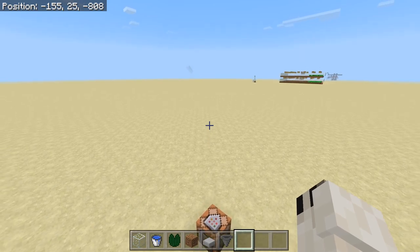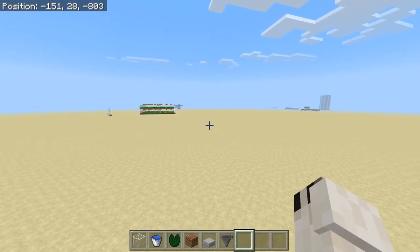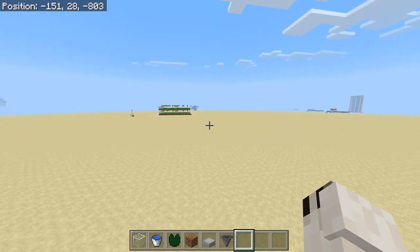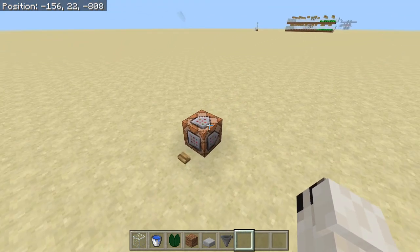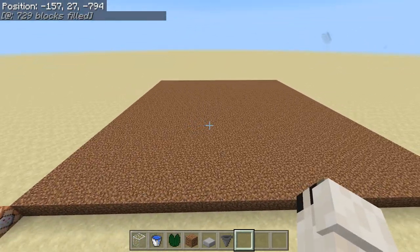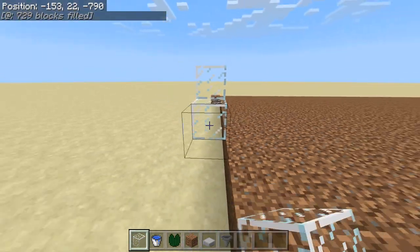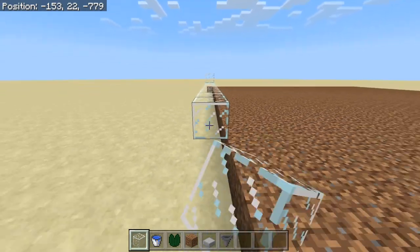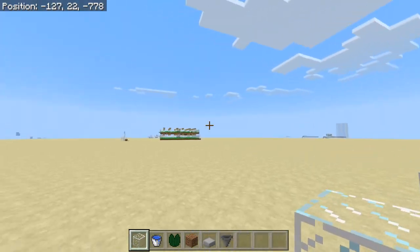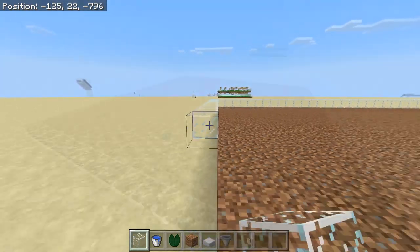Now it is time for the tutorial. The first step is to find a place to build this. It needs to be at least 70 or so blocks away from any wooden doors, any villages, your iron farms, villager breeders, and everything of that sort. Then the next step is pretty simple: make yourself a 27 by 27 of dirt. Then all the way around this you want a two-block-high wall of whatever block you choose — stone bricks, wood. I'm just going to be using glass.